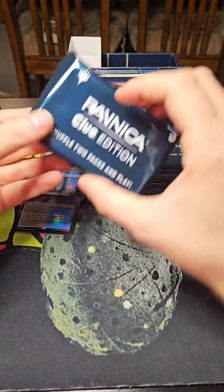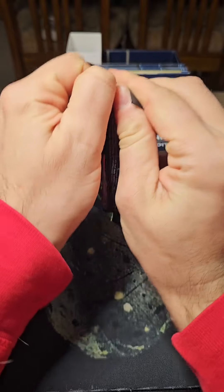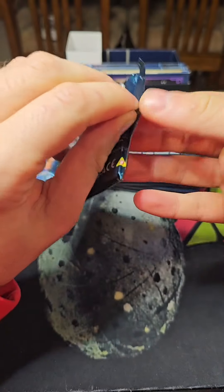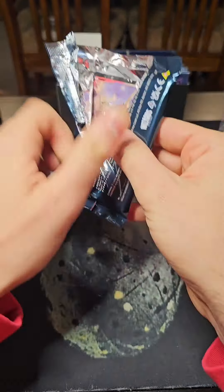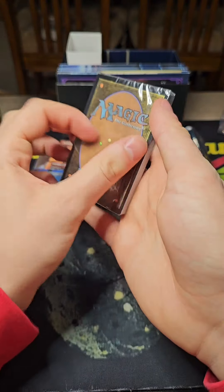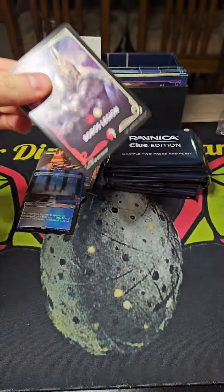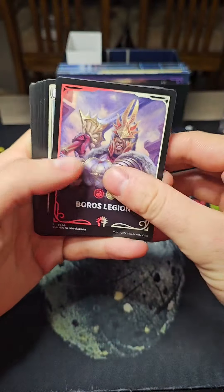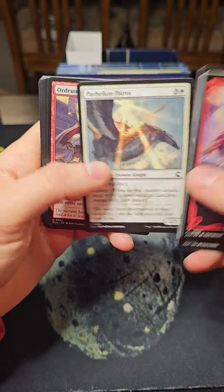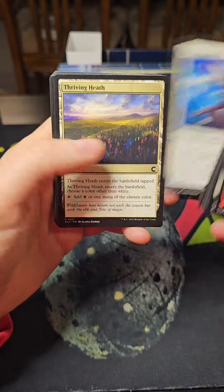Last but not least, let's go through the packs. I don't really know what to expect from these — I don't know if the packs are set or actually randomized, so we'll find out now. The first one is Boros Legion. It looks very similar to a Jumpstart Booster. Here's what we got: Boros Signet — that's pretty nice.